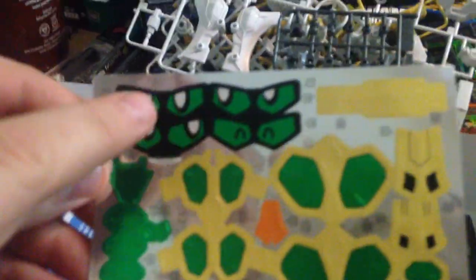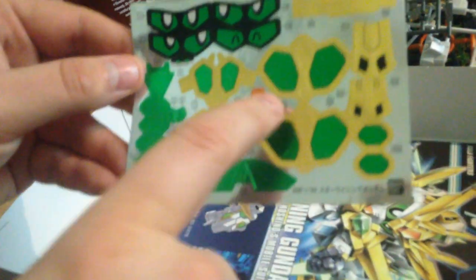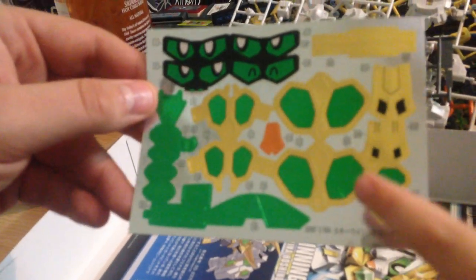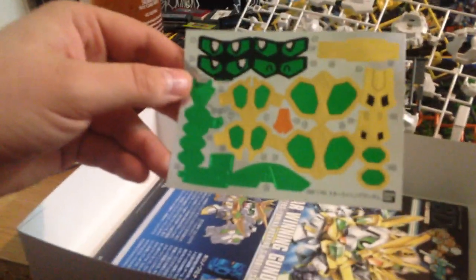There are a lot of stickers here. We do have four sets of eyes for different expressions, but we also have a lot of green pieces — pretty much all of the metallic green on the kit. And a lot of the yellow is actually stickers; that's going to go over a lot of the white pieces, like the skirts and stuff. So it's going to be a sticker-intensive kit. I will be doing one that I'm painting because I want the metallic green to look nice.